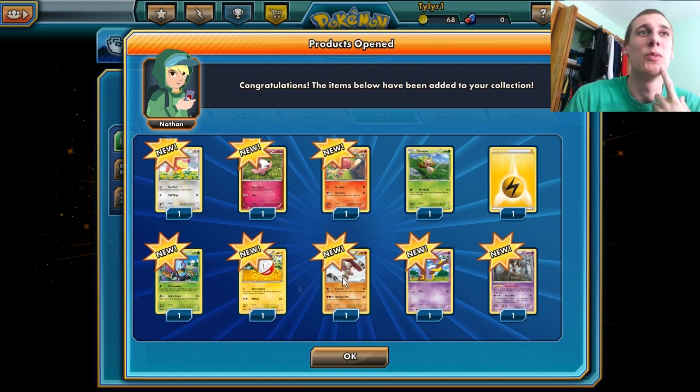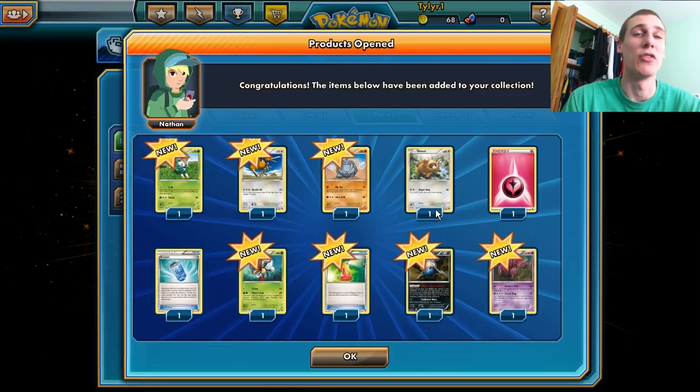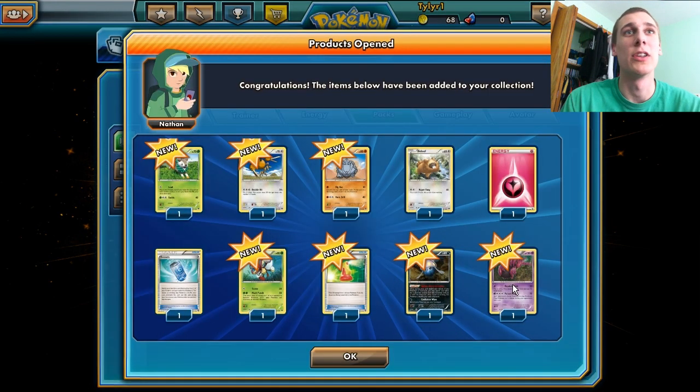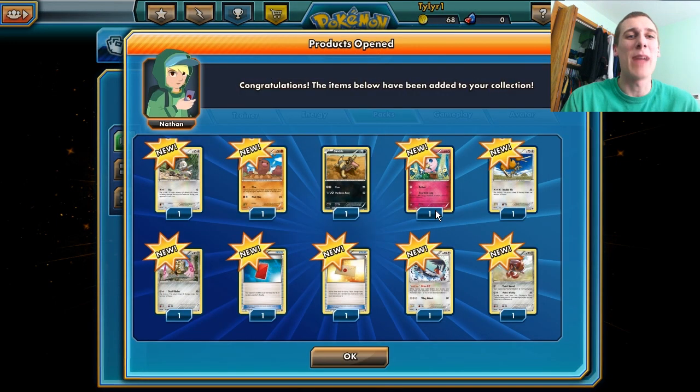We got the one guy which turns off your opponent's item cards whenever it's your active Pokemon. That's pretty nice. Gardevoir — why don't I ever remember the name? We got 20 packs down. This is going fast.